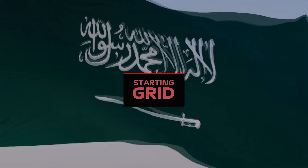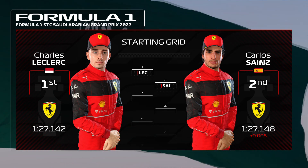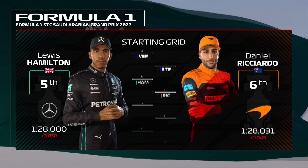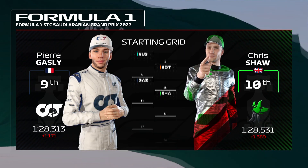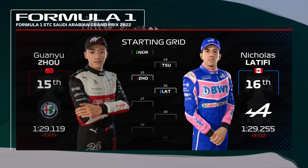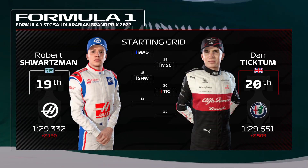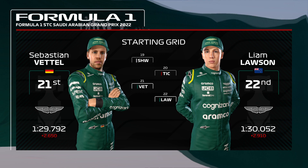A quick look at the grid lineup: Fantastic effort from Charles Leclerc yesterday puts him on pole. Carlos Sainz starts second. Considering the rest of the grid, we have Verstappen, Stroll, Hamilton, Ricciardo, Russell, Bottas, Gasly and Shaw, Ocon, Albon, Lando Norris and Tsunoda, Latifi, Magnussen and Mick Schumacher, Schwartzman, Ticktum, Vettel and Liam Lawson. With preparations almost complete, let's head down to the track.